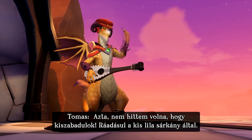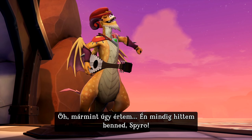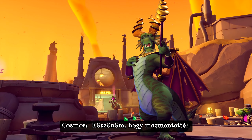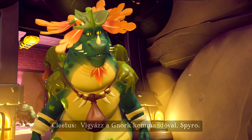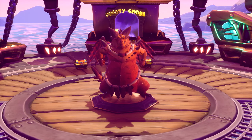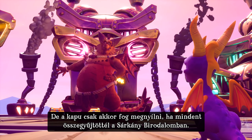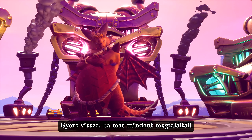Wow, I never thought I'd be rescued — especially by such a little dragon. What I mean is, I always believed in you, Spyro. You gotta believe. Thank you for rescuing me. Be on the lookout for Gnorc commandos, Spyro. They better be on the lookout for me. Nasty's ancient history now. What's in there? I believe this is Nasty's treasure hoard, but the gate will only open if you have found everything in the Dragon Kingdom. Come back when you have reached 100%.